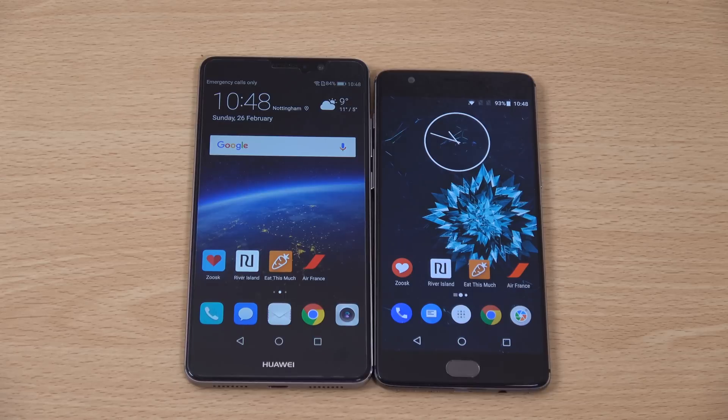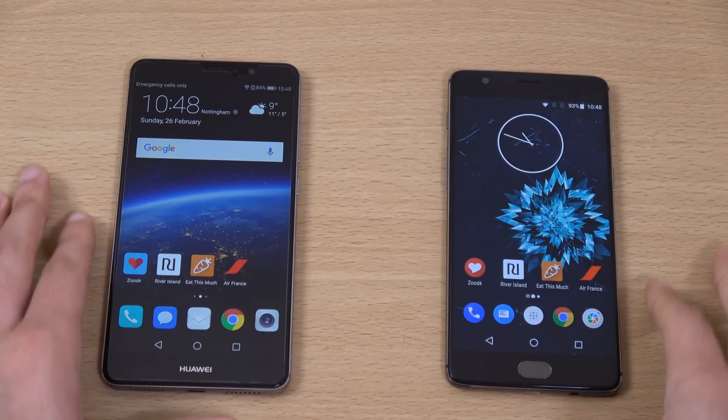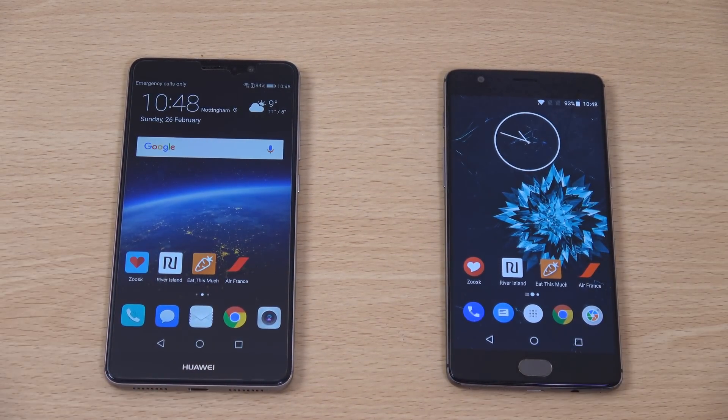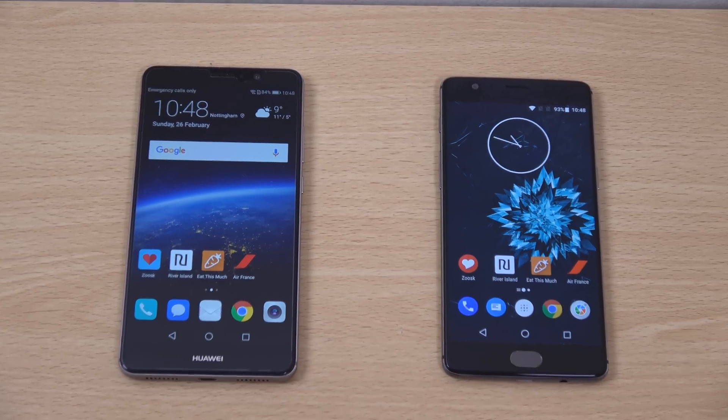It wasn't as straight cut as I thought it would be. Overall, I think the Mate 9 did pretty well day to day in terms of the apps opening, the Wi-Fi speed and browsing speed. Kirin 960, you can see, is a beast in terms of actual performance. I think they could definitely improve the multitasking going forward.